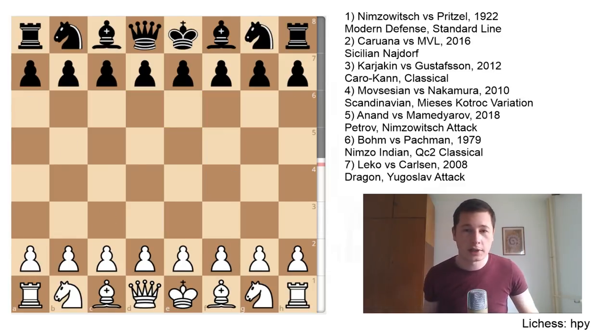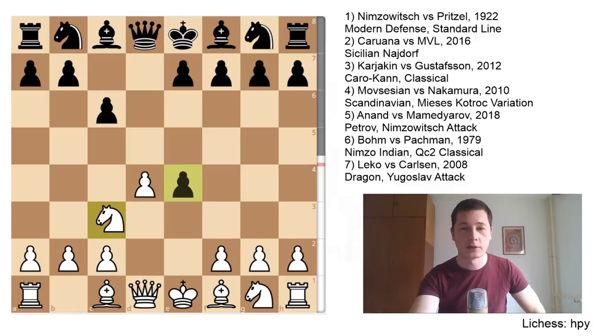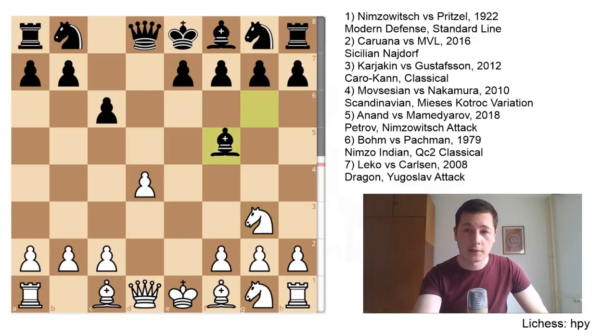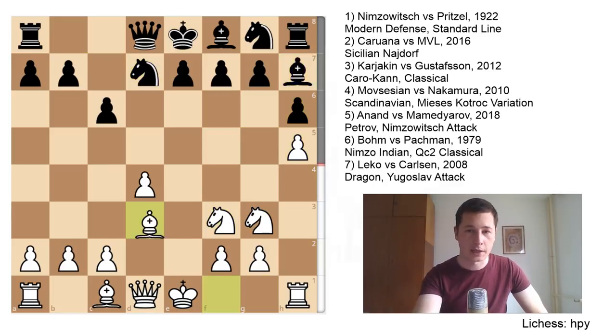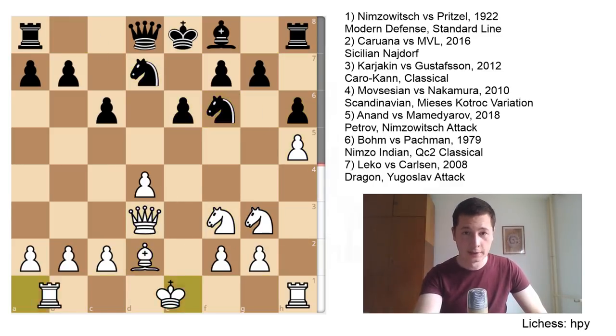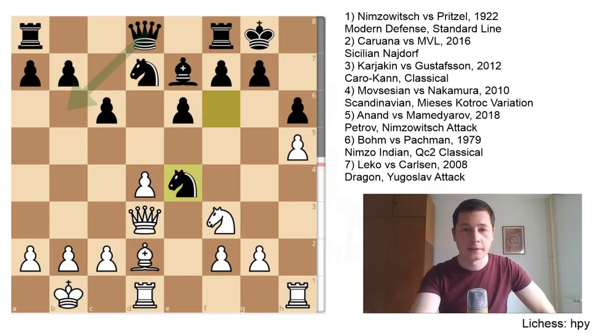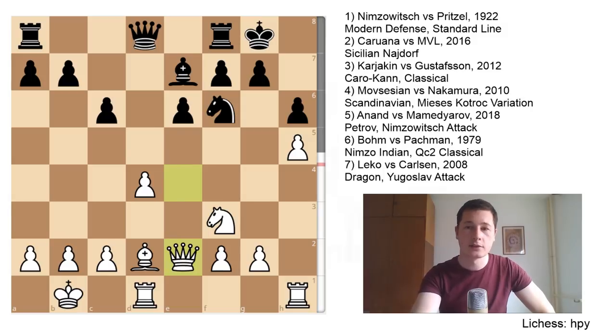One of my favorite openings now — the Caro-Kann — and I'm going to show you how Karjakin played against Gustafsson. Gustafsson played the Caro-Kann; they went into the classical with Bf5. Once again, check out the video on the classical Caro-Kann if you don't know the theory. This is all main line theory leading to opposite side castling.